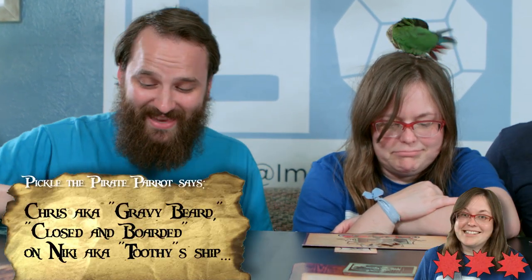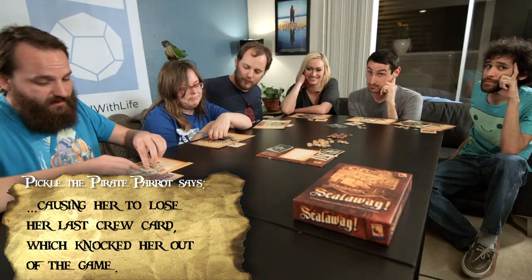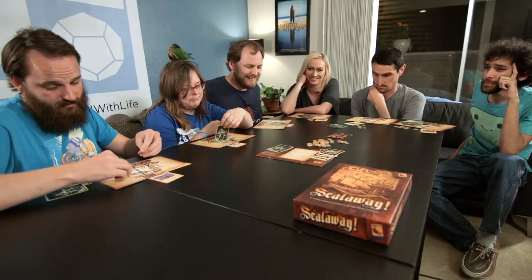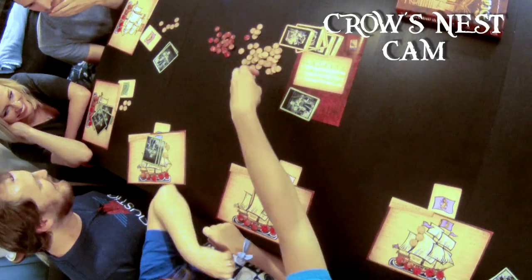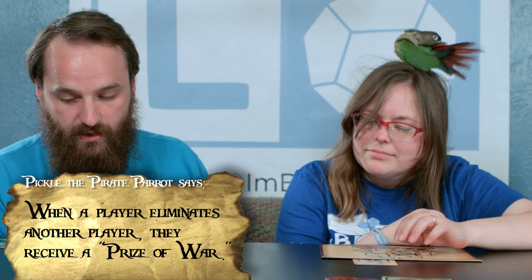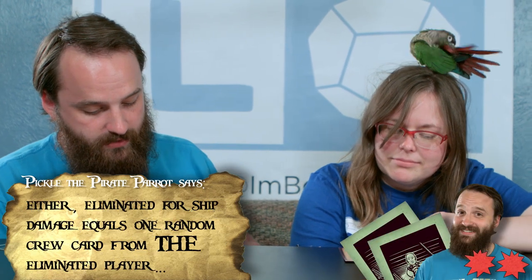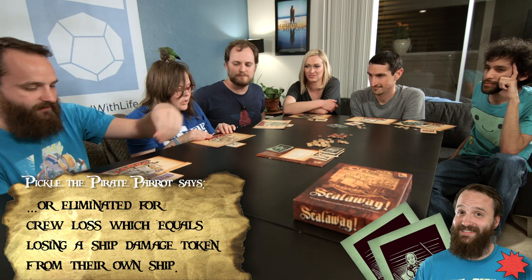Unfortunately Nikki, I'm going to close and board. I'm not using anybody — just going to close and board you. And that puts you out of the game. I have to pay six to close and board on your ship. Nikki, as usual, plays super sloppy and gets eliminated way early. Not normal in this game. I get to decrease one damage on my ship because I did that. Feels good, guys — look at all these wasted compass points.